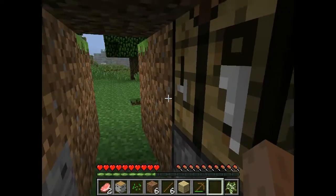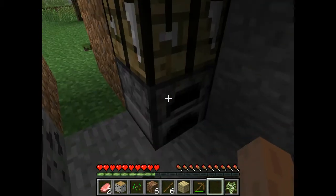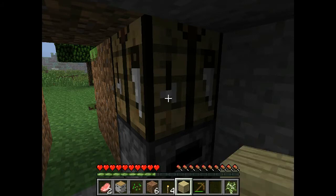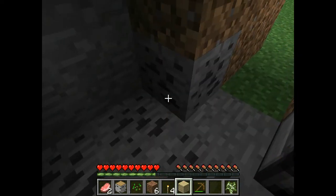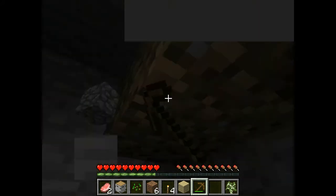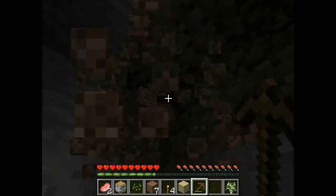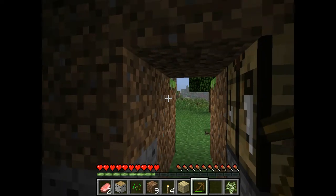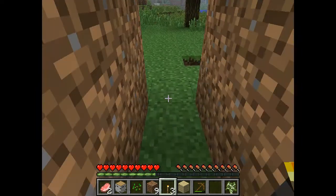Now we want to make some torches because it's going to get dark. We go into our crafting bench to make a torch — you just put a stick, then put either charcoal or coal; it can be either one — and now we have four torches. We can put some torches down. Let's make our house a little bigger here. Let's put a torch right here.